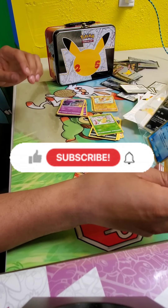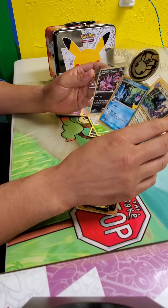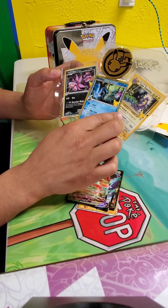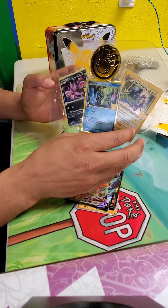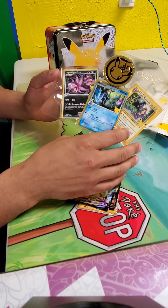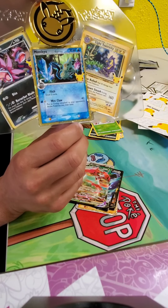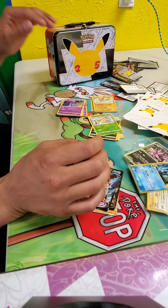Before we head out, make sure you like, subscribe, drop a comment, tell us which one you like the best. I'm really digging those promo cards — and if you're looking to complete the set, the promos are huge. Look at it — it still has a gold border. Compared to the other two, that's actually a gold border — I didn't even notice that at first. Go ahead and give it a little glimmer. Thanks for stopping in, thanks for watching. Good luck on your hunt. See you later, guys.